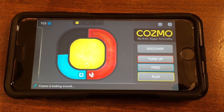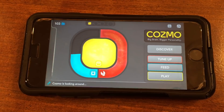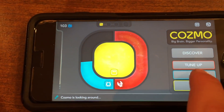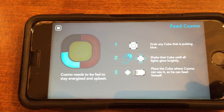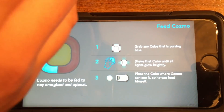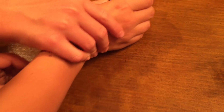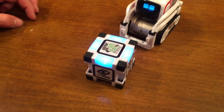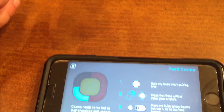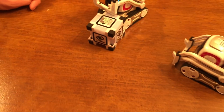One of the cool things Cosmo's doing now is he has a lot more little stuff that he does. And we got three sparks from him just doing it — we didn't have to do anything. Alright, next up is Speed, so let's tap on that. So that is lighting up blue. Grab a cube and shake it until it lights brightly. Now put it in front of him. It lit — he was eating it!